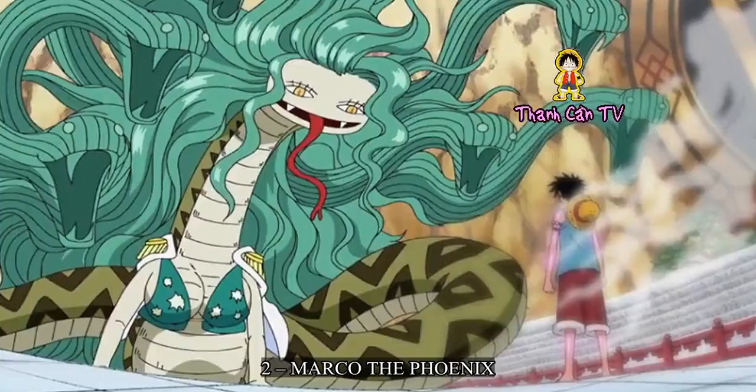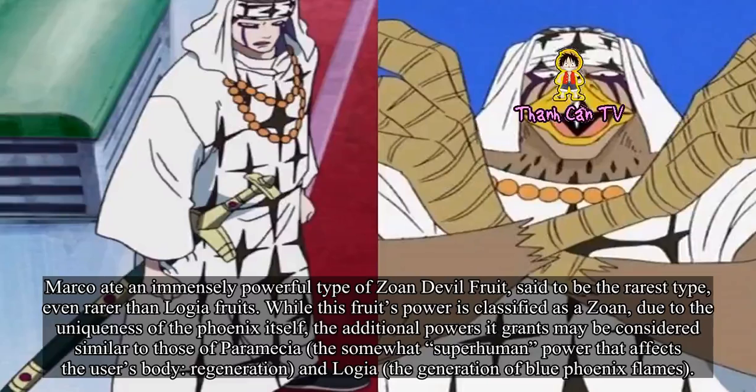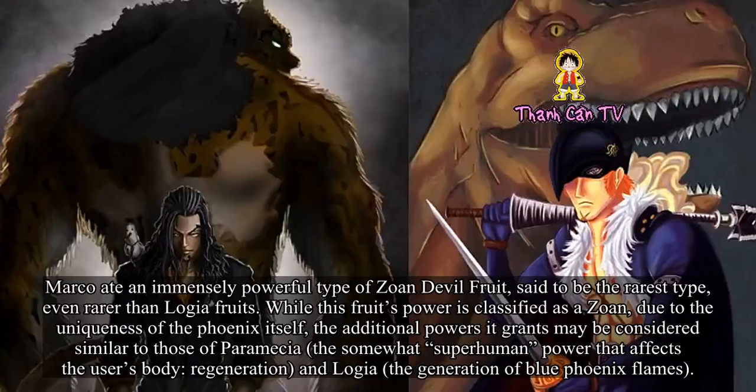Number 2: Marco the Phoenix. Marco ate an immensely powerful type of Zoan devil fruit, said to be the rarest type, even rarer than Logia fruits. While this fruit's power is classified as a Zoan, due to the uniqueness of the phoenix itself, the additional powers it grants may be considered similar to those of Paramecia — the somewhat superhuman power that affects the user's body — regeneration, and Logia — the generation of blue phoenix flames.